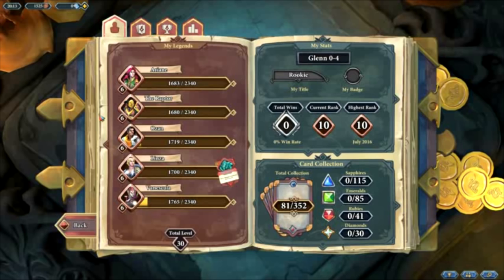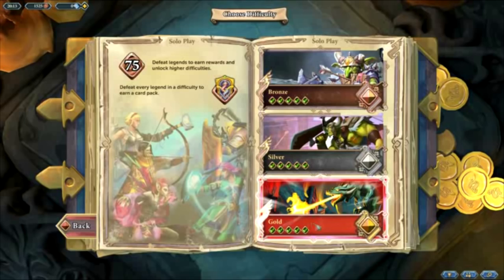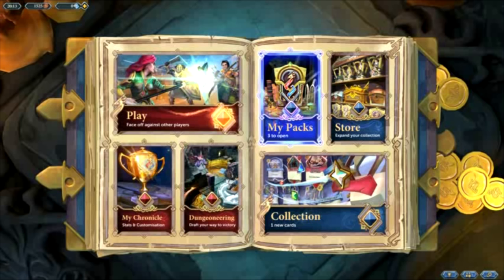As a brand new player to the game, the first thing you need to be doing is going into solo play and defeating all of the bronze AIs, all of the silver AIs and then all of the gold AIs. They will give you three packs that you can open, which you can see in my packs area — I haven't touched them yet. And it also gives you a fair bit of copper, which will get you going with either Dungeoneering runs or opening more packs.